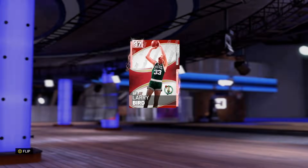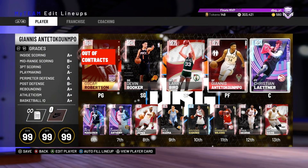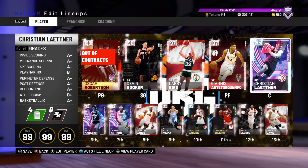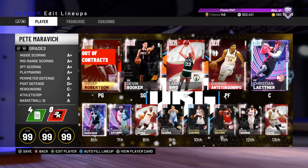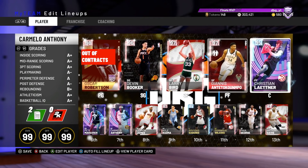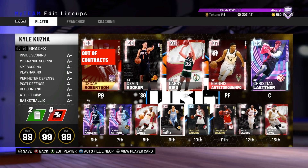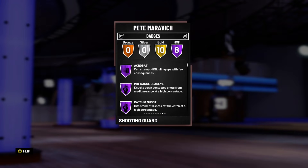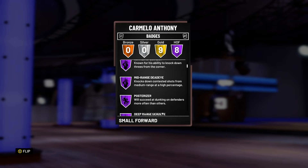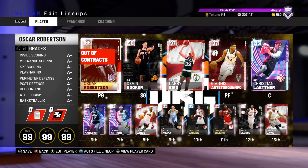If you guys want me to run an All Hall of Fame Limitless range lineup for a gameplay tomorrow — because obviously tomorrow is Saturday, weekends, there's not much content — then leave it in the comments because I might go and do that. I might do a gameplay with an All Hall of Fame Limitless squad because there are quite a lot of players with decent height that have the badge. Like, Pete Maravich has the badge, Melo is 6'8" and he has the badge. So it's a lot more taller players than previously.